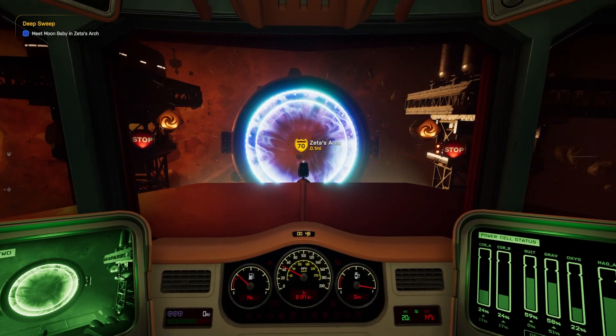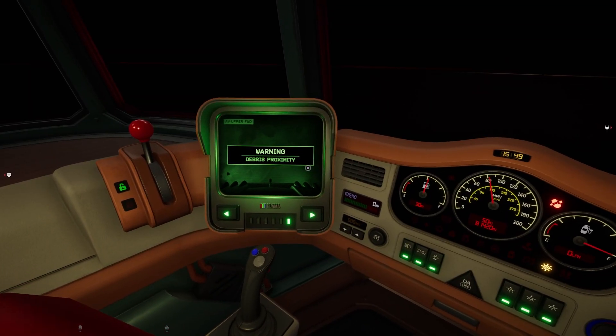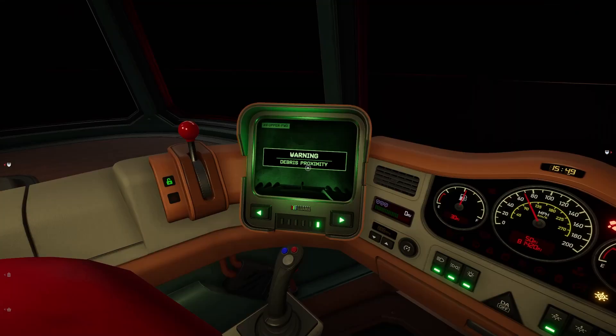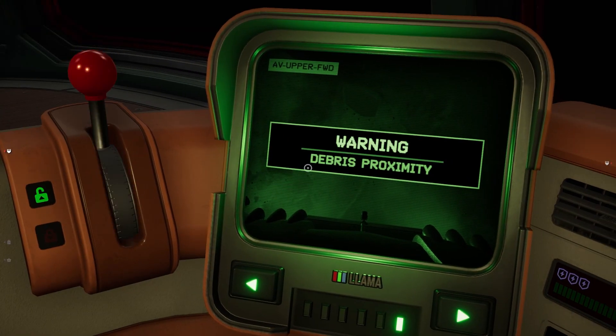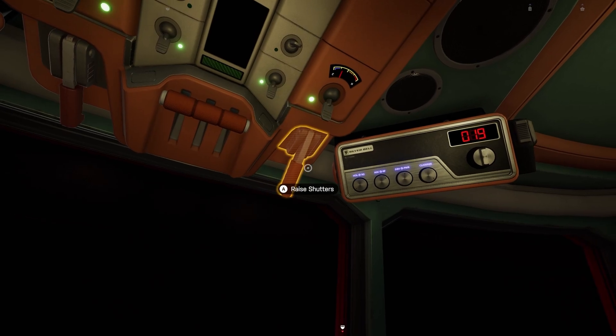While you're out and about in your truck you may run into space debris, and when you do you get these kinds of warnings on this monitor, which may get in the way especially if you're trying to navigate. This can be even more frustrating when your shutters are down and you're trying to navigate the system with solar flares happening. So here I am telling you how to fix this issue.